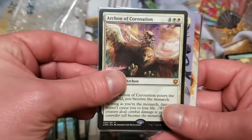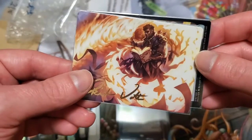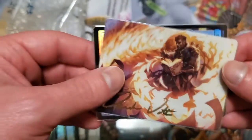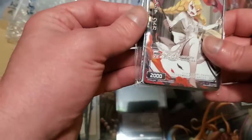Archon of Coronation — awesome card — Narset of the Ancient Way. What an awesome chaos pack! Again, if you are not subscribed to Utter Randomness you should be.